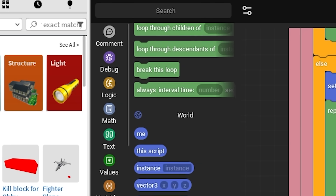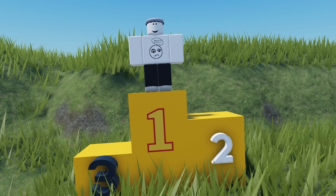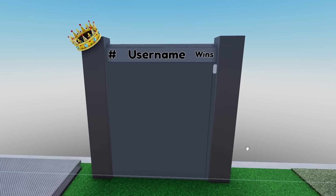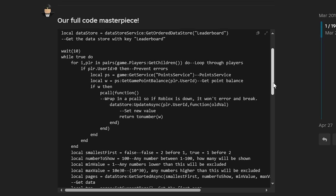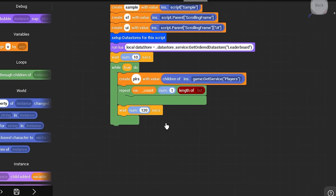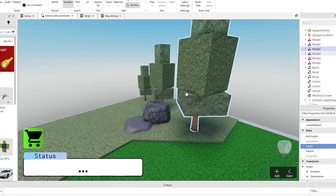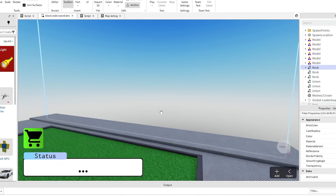The third and final thing on the list is the wins leaderboard. This is gonna take a bit because I have no idea how to make one. I had to search for some examples online and take inspiration from them - AKA copying what they had. But after all of that, the game is finally done.